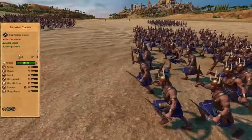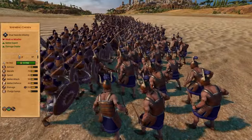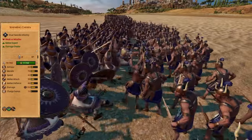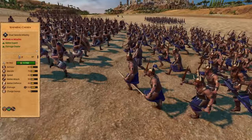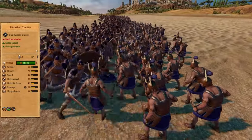Seafaring chosen are an elite anti-sword unit who are able to beat Hector's chosen — yes, THE Hector's chosen. This is a really strong unit and a melee expert, so you need to watch out for any enemy missile fire, because that is what counters this very good anti-sword unit.